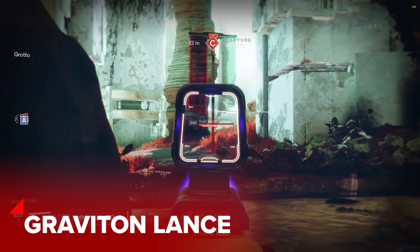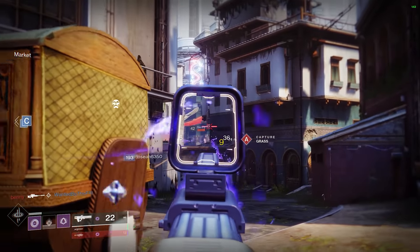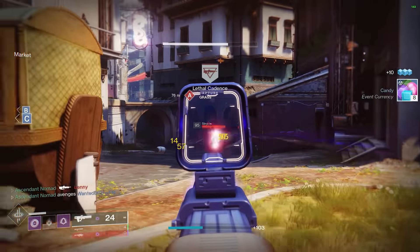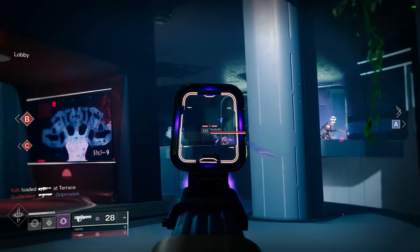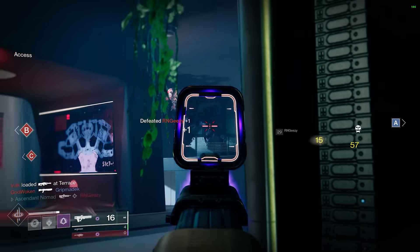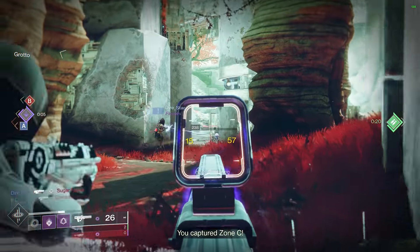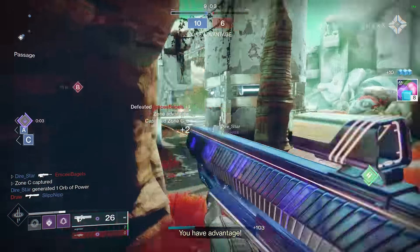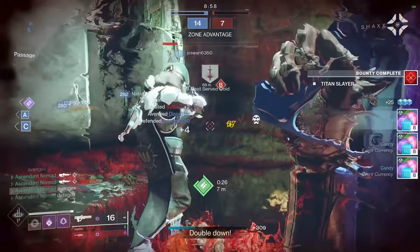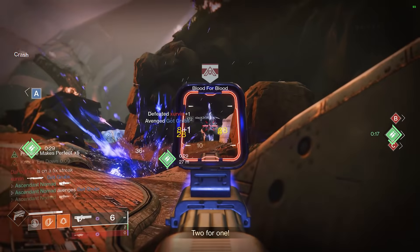In theory, Graviton Lance is one of the coolest weapons in the game — the thing shoots black holes at people — but I believe these black holes were made in a pillow factory, because they hit about as hard. There's a weirdness to the way the gun handles, with the unique two-burst shot kicking up immensely to the point where the hit reg feels off. I was told to aim for the chest, and admittedly it did help, but not by much. A base time to kill of 1.0 seconds means this is one of the slowest killing weapons in the game. I didn't enjoy using this at all.